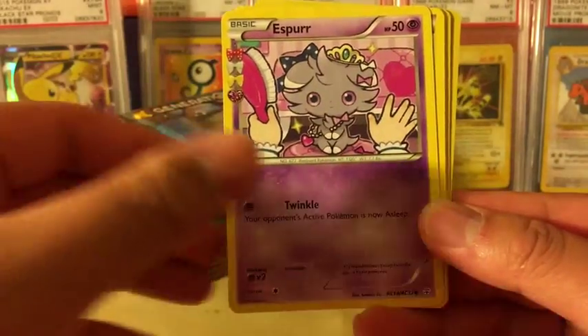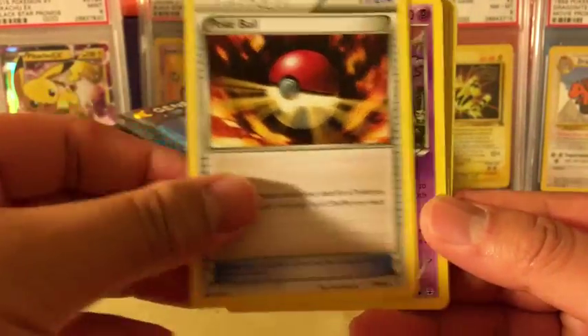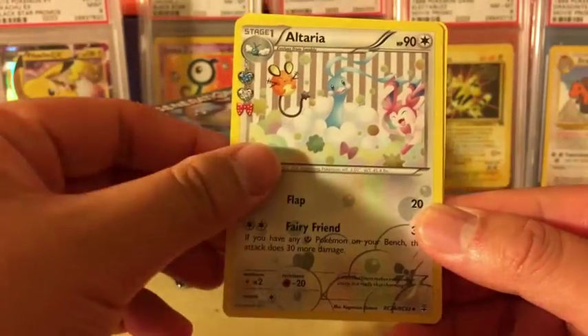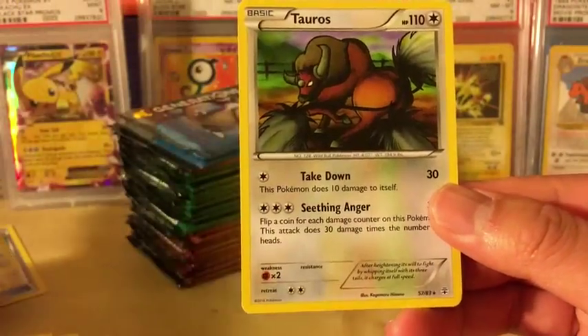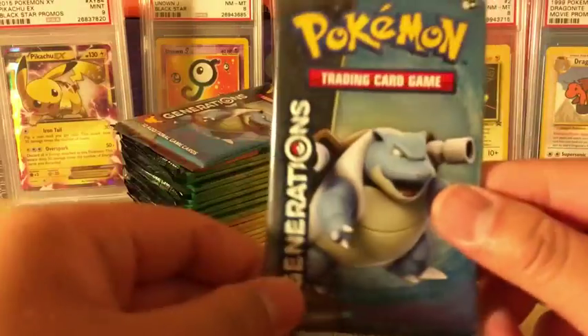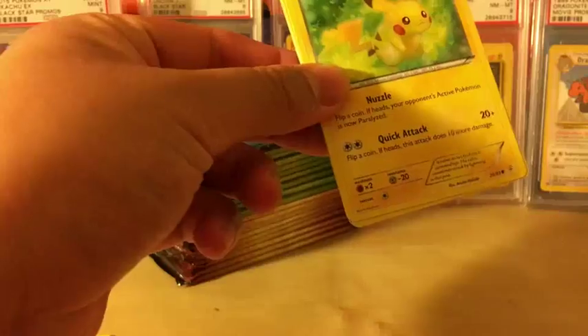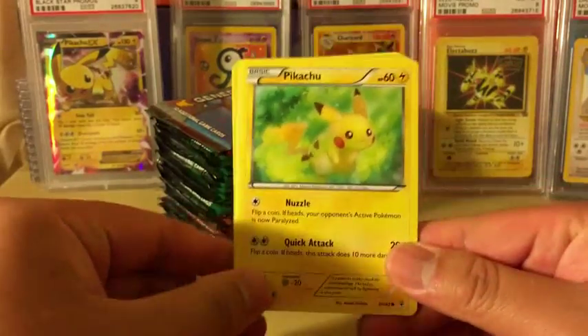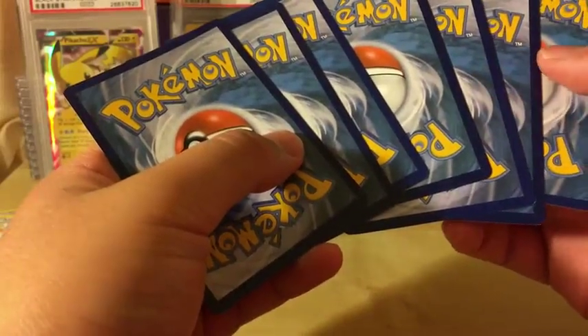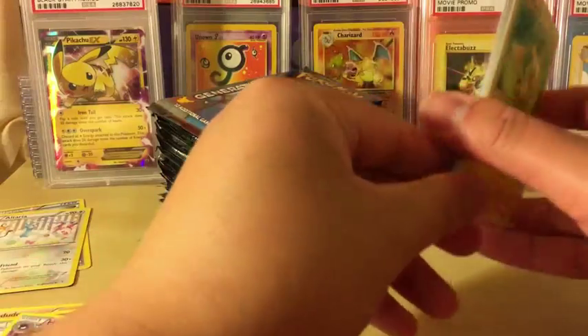Now we got a Caterpie, Esper, Pokeball, Haunter, Red Card Reverse, and Altaria from the Radiant Collection. I'm still looking for more Generations packs because this set is just so good to open. Since this set is out of print right now, it's getting difficult to find, so hopefully they still have some more in stock. If they do I'll try and get more of these. But let's see what we got out of this pack.